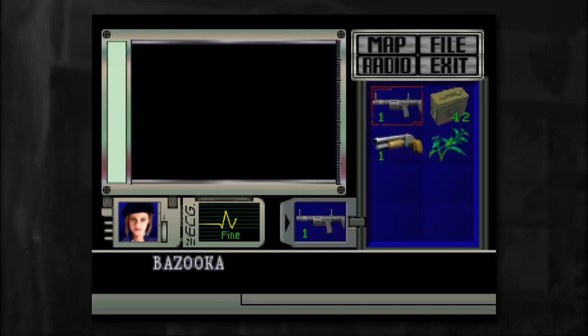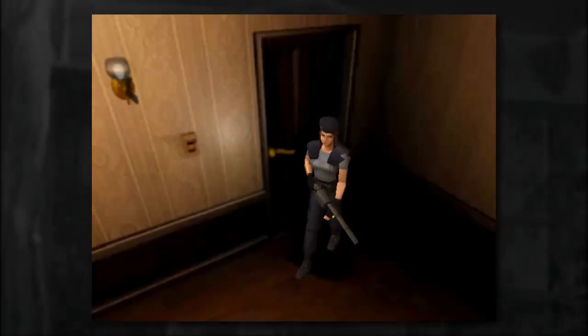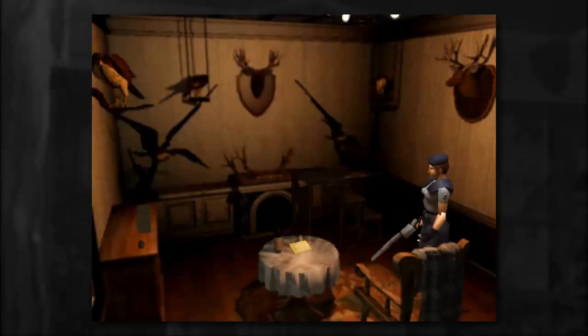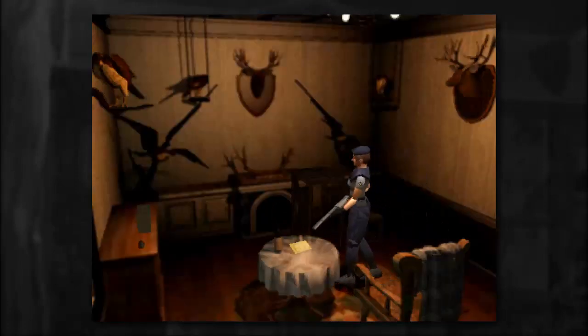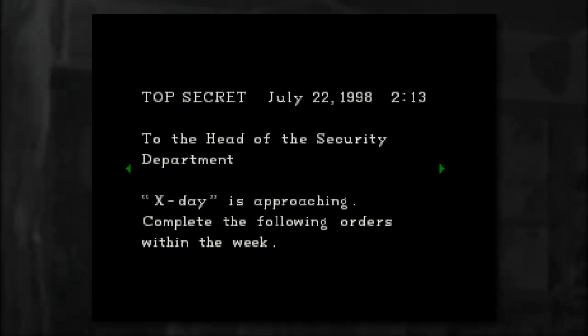Hooray for clearing up that inventory. I only have one shot left — that's not good at all. Let's go ahead and see what's behind door number one. Looks like a taxidermy room here, sort of. We've got paper on the table. Let's check it out. Orders. Top secret. July 22, 1998. 2-13. To the head of the security department. X-Day is approaching.